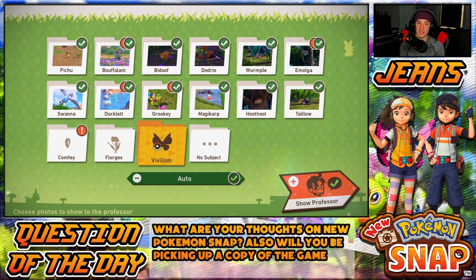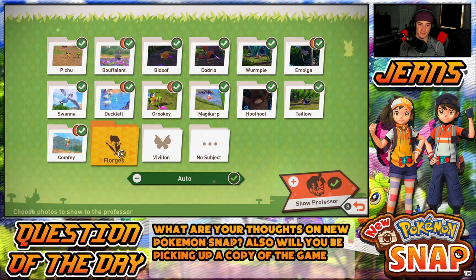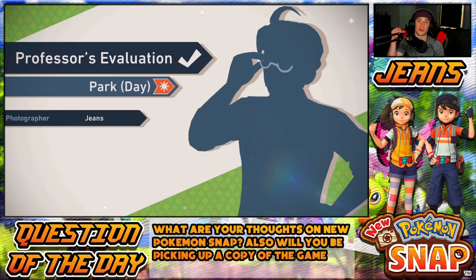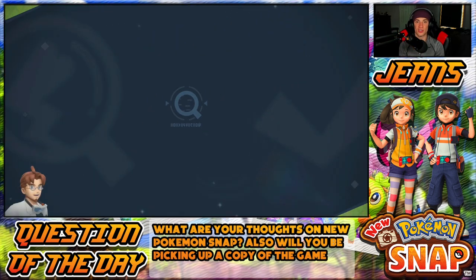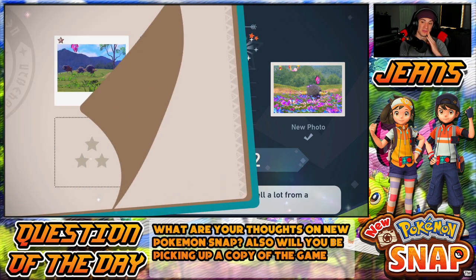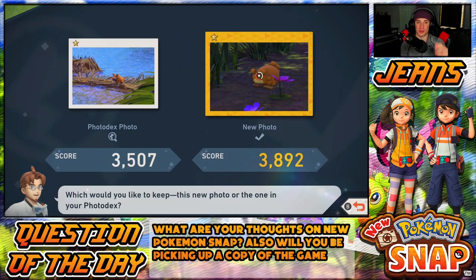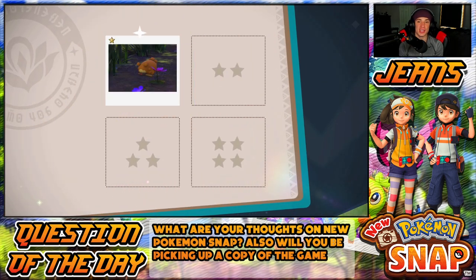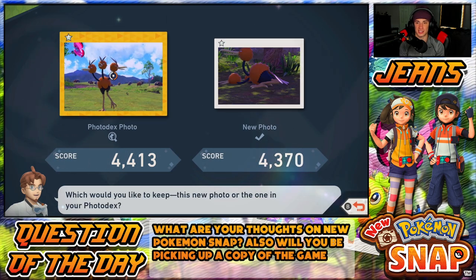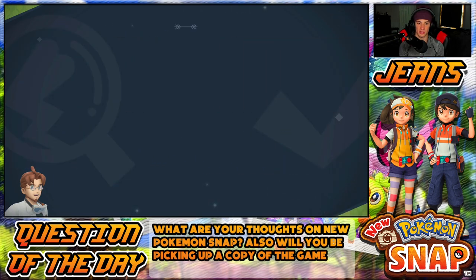Hoothoot — I'll rank him again. Taillow, Comfey — I think we got a better one. When you get the exclamation point it means you haven't done that star tier before. We did a two-star already so I'll hit a one-star one. Little Florges and Vivillon. Someone let me know in the comments — should I get the other star photos to see if they're better, or just let them be? Pichu — beautiful, we have a three-star Grookey picture which I'm actually pretty hyped for!